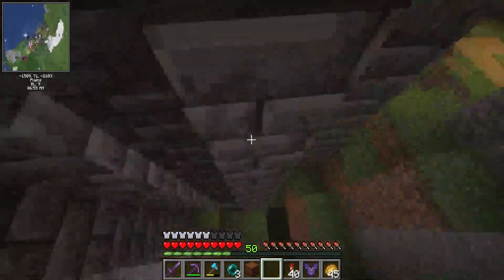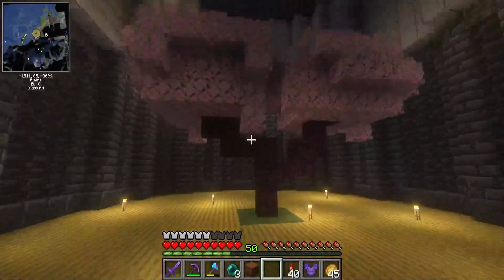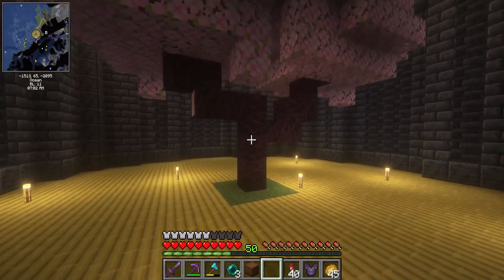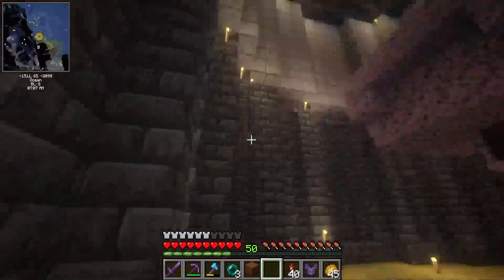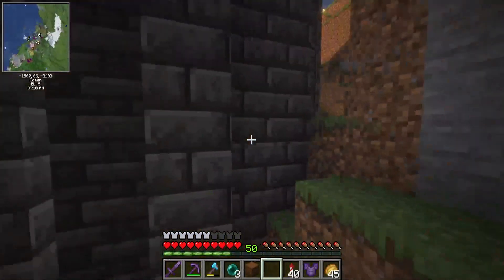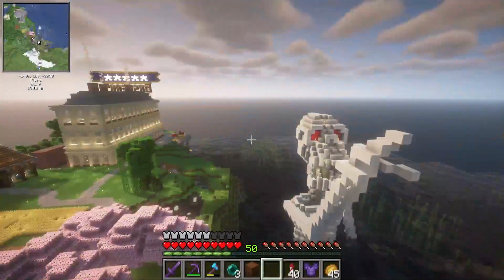The lighthouse — I love the base, I haven't done anything with it at all. There's a hole I can get in there, but yeah it's not much — just a random cherry tree inside, bamboo flooring, and that's it. You can't even get inside it right now, so that's going to be worked on.